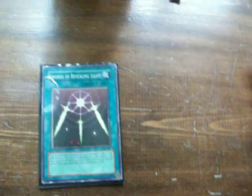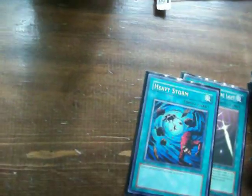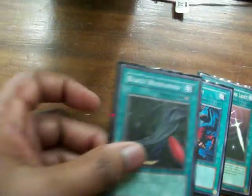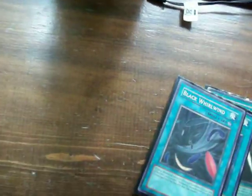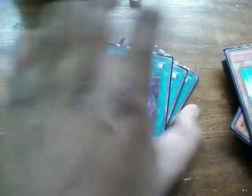For spells, you've got your staples: Swords of Revealing Light, Heavy Storm, and Black Whirlwind — gotta have that; that's where the whole springboard strategy comes in. Pot of Avarice, because you're going to be synchro-ing a lot and you're going to want to recycle cards.